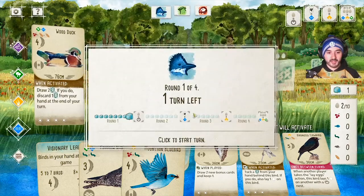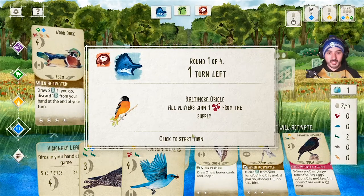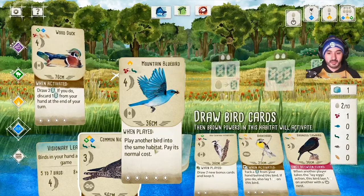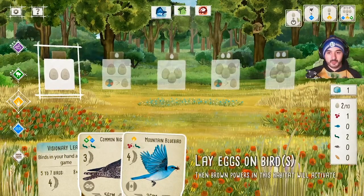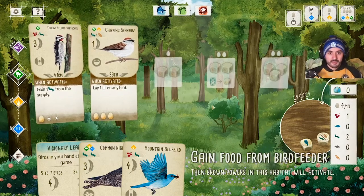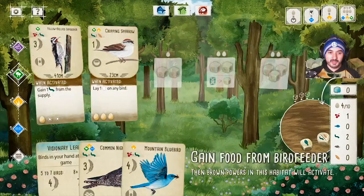That's my turn. One turn left in this round. Green gained food and red also gained food — when red gained food all players gain one berry from the supply, which is great. That actually allows me to potentially play the Mountain Bluebird straight away, but its effect says 'when played, play another bird into the same habitat at normal cost' — I probably want to wait until I have a matching bird. So I use my last turn to lay eggs and work towards the end-of-round goal. We end up winning the round one goal: four victory points.